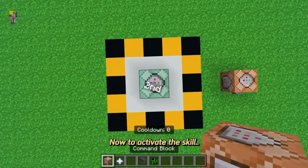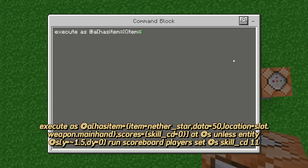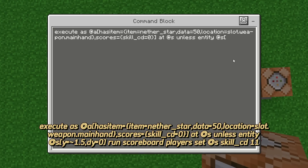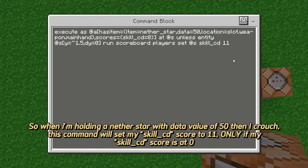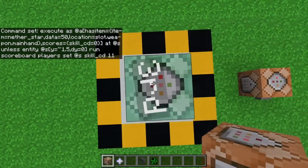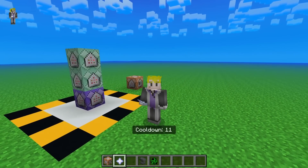Now to activate the skill. So when I'm holding a nether star with data value of 50 and I crouch, this command will set my skill_cd score to 11, only if my skill_cd score is at 0. You can also change the cooldown time here. If you want the skill to have a cooldown of 30 seconds, change the 11 to 31 — just add plus 1 on the cooldown. Now if I crouch, my cooldown should be set to 11. There.